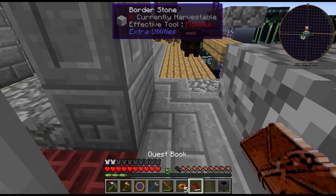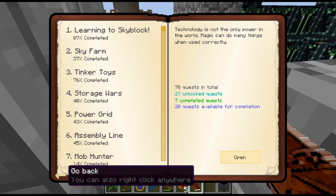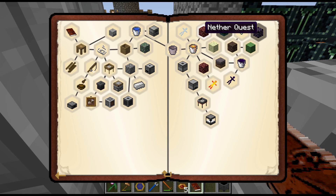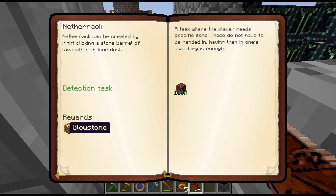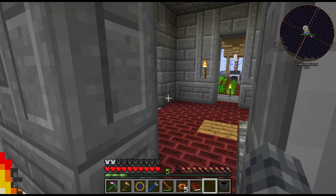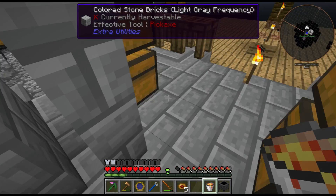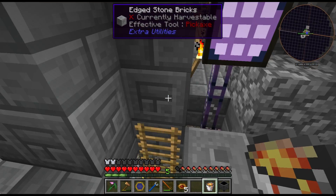Back to the quest book because that seems to be the only place some of these recipes show up. Netherrack: stone barrel of lava and redstone dust - that's right. Netherrack is marginally safer than a bucket of lava, I'd like to think.